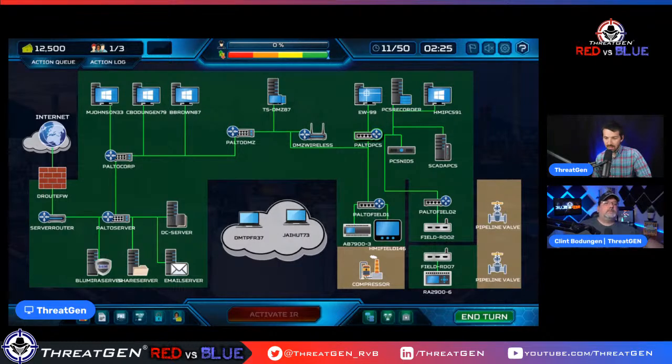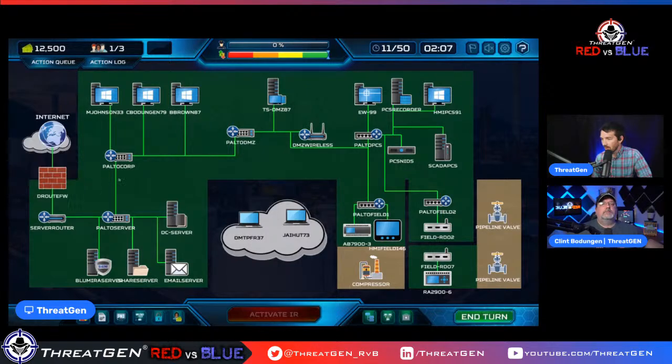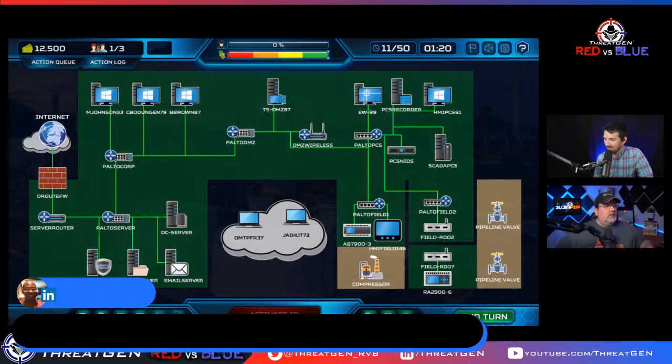Installing EDR on network devices like a firewall — normally I wouldn't think about that. It's a bit abstracted in this game. Think of endpoint protection on the firewall as enabling something like Cisco's firewall feature pack or host-based intrusion detection packs you can install on firewalls. In the game, just know that if you want host-based intrusion detection you should install endpoint protection on the firewalls as an abstract concept — so you can see if it's been compromised.